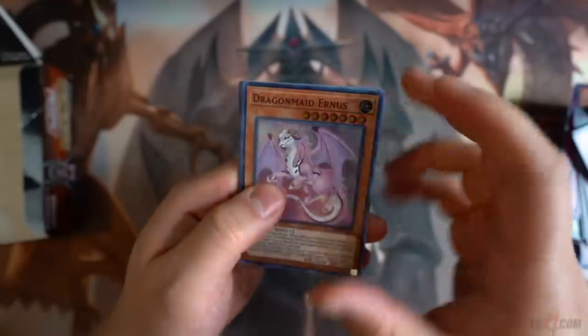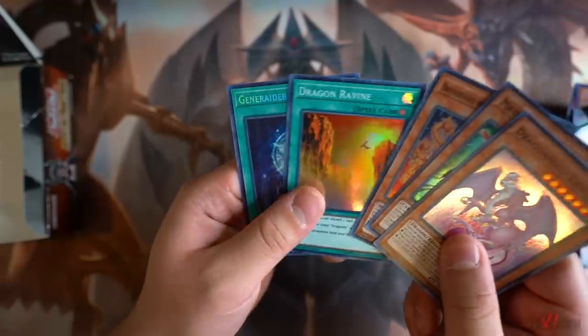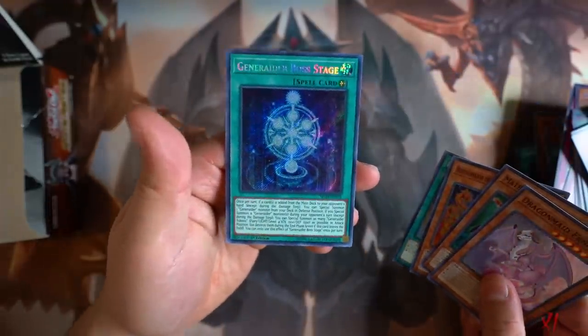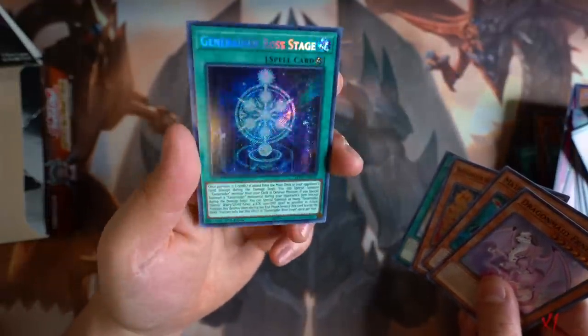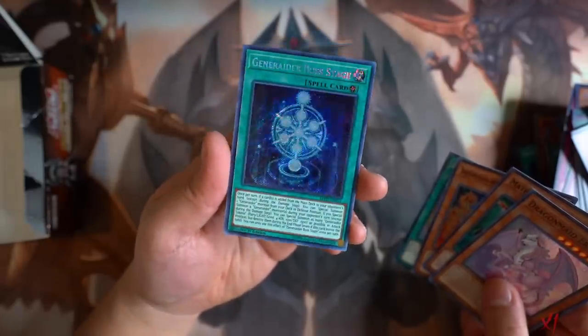Last and final pack of destiny — let's see what we can get. Earnest. Mathmech Subtraction. Dragon. Dragon Ravine. Generator Boss Stage — this card is the best card in the deck, 100%. This card is what makes you win games in the Generator archetype.